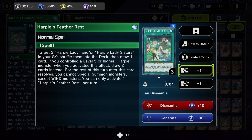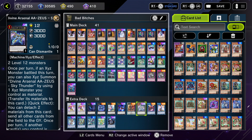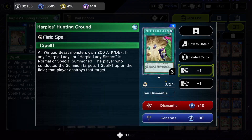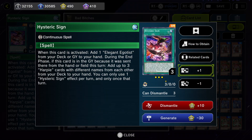Triple Tactics Talent just to draw cards — it's a very versatile card so it's worth having. Harpies' Hunting Ground gives 200 attack to Wind monsters and pops back row. Three Hysteric Signs — we can search for an Elegant Egotist, and also if this card is discarded from our field or hand we can add up to three Harpy cards with different names. Right now this is the only card that lets you search for Harpies' Feather Storm, so that's why we run three — it's the only way to search that card.